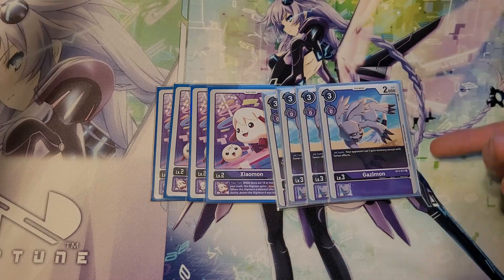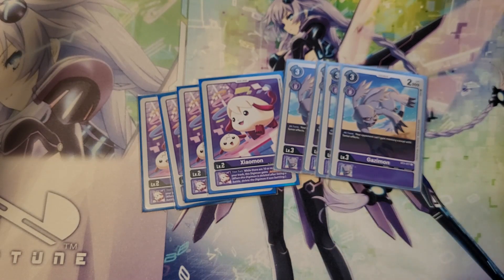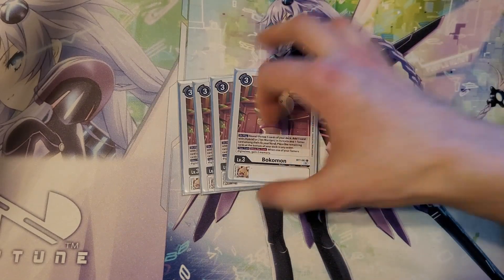There's only one evolution target for it — it's the Gazimons. Prevents your opponent from getting memory, except for Tamers, which is always good. This does have an Inherit: if you have at least 10 in your trash, the Digimon gains Retaliation. This is a slow deck, so it'll come up at some point.